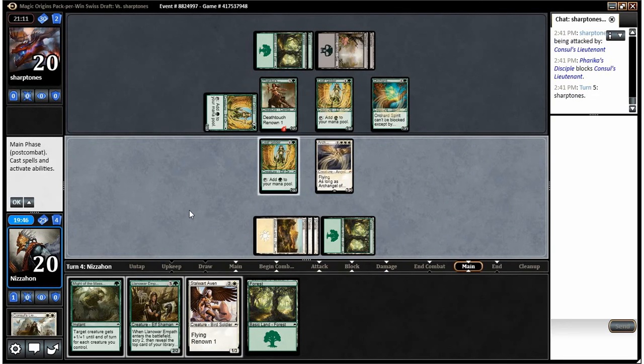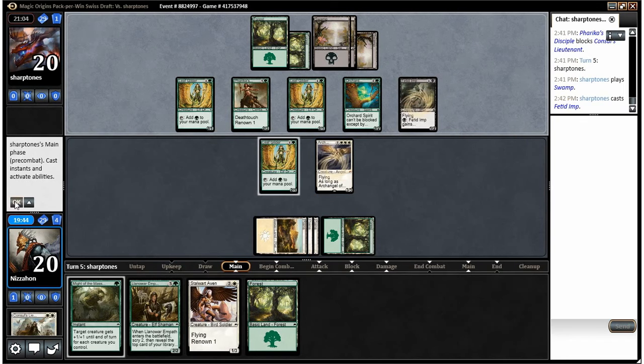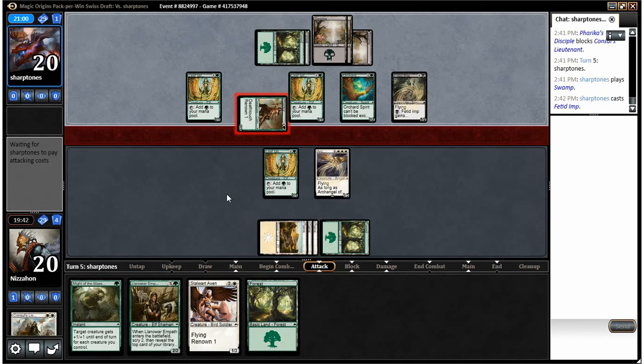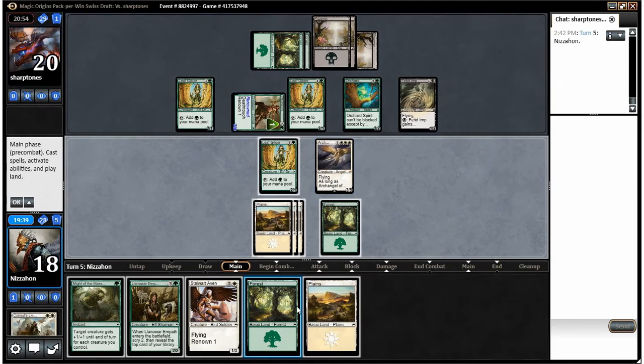That was a bad misplay on my part — if I'd used Might of the Masses it wouldn't have been so bad, but I didn't. Fetid Imp it is — we're just going to take that. Mistakes have been made; would be nice to have Knightly Valor again. We have three, four, five mana — I think I want to play the Empath more than anything to try to get more gas. Let's play the Empath first.